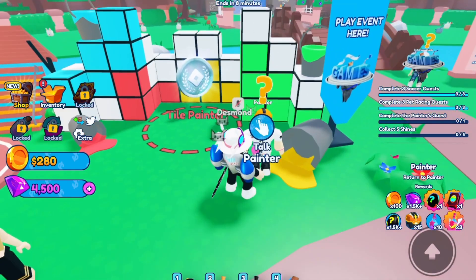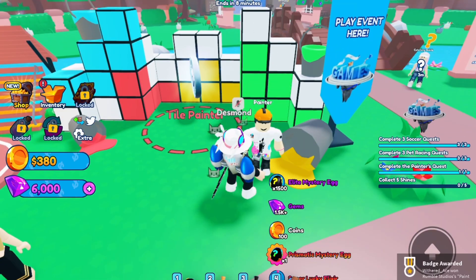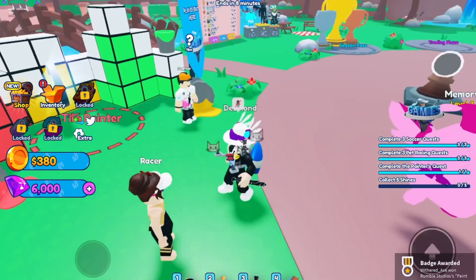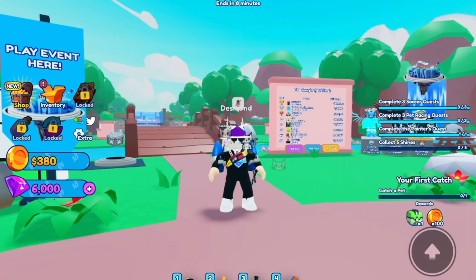Once that's done, return to the painter in the lobby and talk to him — that's where you'll get your final badge for Pet Catchers. And that's how you do the gamer quests in Pet Catchers. Next is the Games Hub.